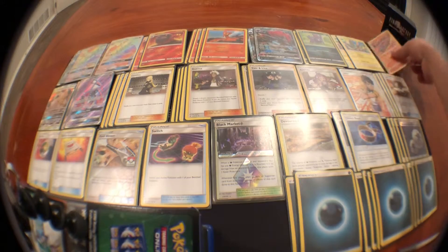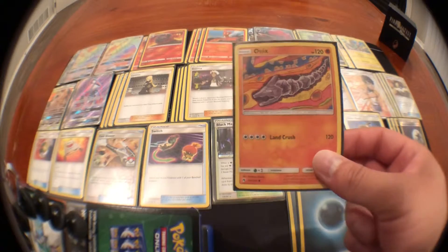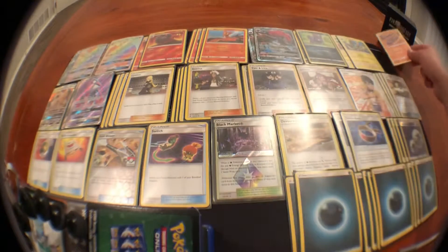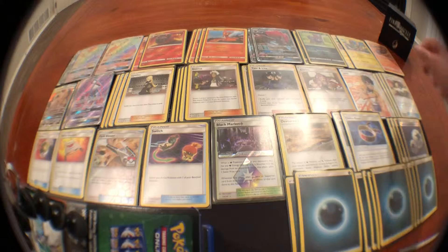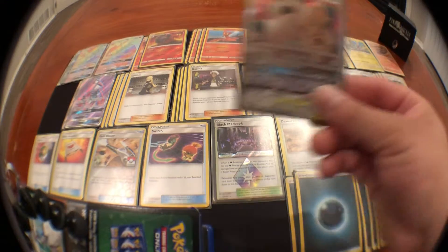Onix was kind of a last addition — I didn't really like him at first. But when I noticed everybody plays Zoroark GX, you do Land Crush times two, that's 240, which is enough to one-shot one of these, since Zoroark has a weakness to Fighting. So that's pretty good.